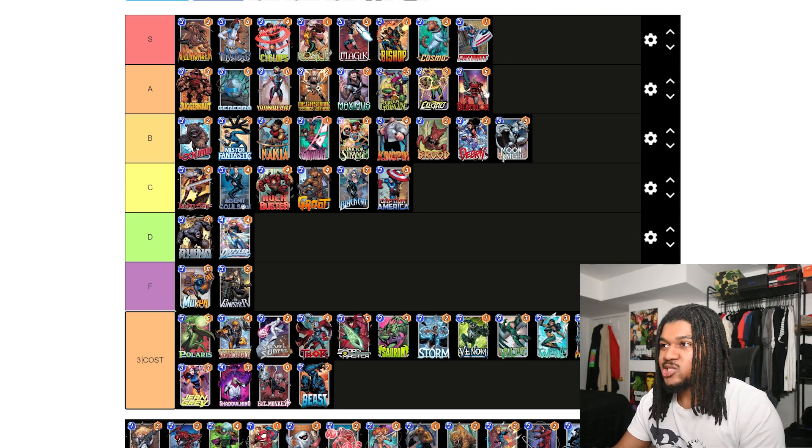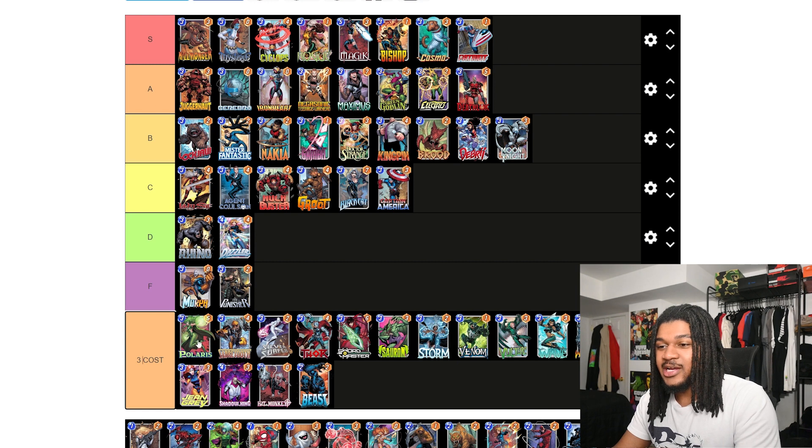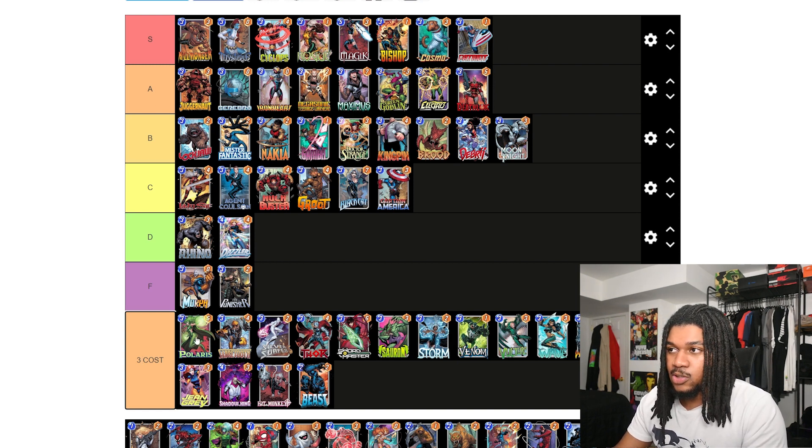Big Patriot — another S-tier card. To this day Patriot decks are still solid, really hard to beat. A phenomenal card especially when you hide him behind Invisible Woman or combine him with Mystique. The only thing you gotta worry about is Enchantress or Rogue — if they're not running either of those, you're literally free to run that archetype. Patriot plus Ultron will literally get you to rank 70 in no time.